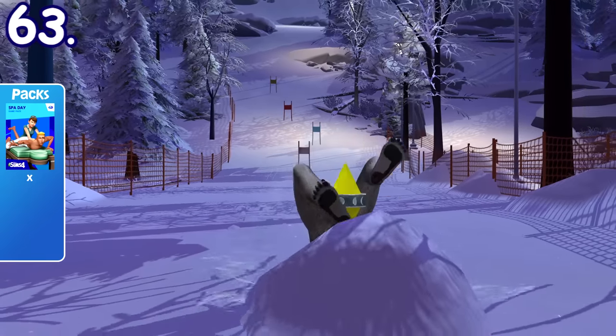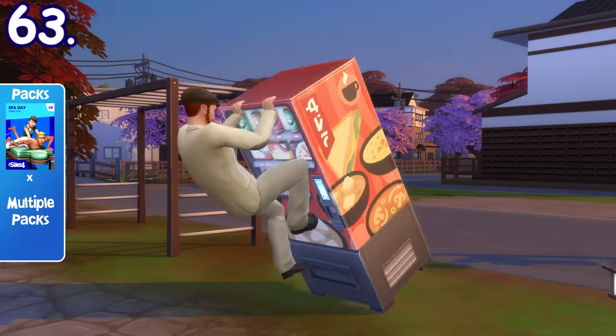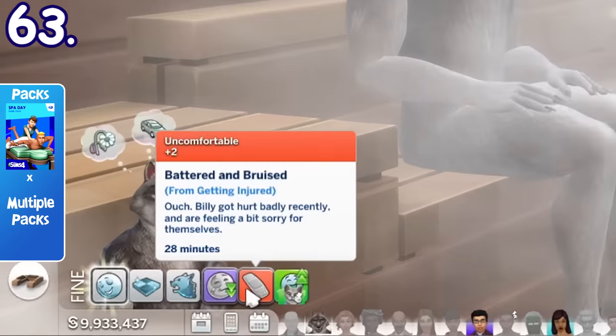If your Sim got injured, whether it be from skiing, snowboarding, rock climbing, soccer practice, or werewolf fighting, and then they relax in a sauna, their injured moodlet's duration will expire at a much faster rate.